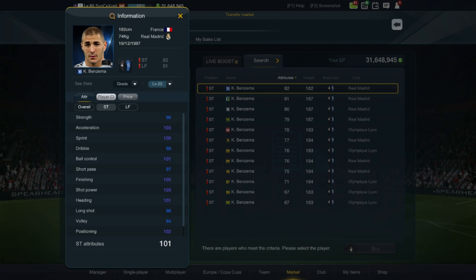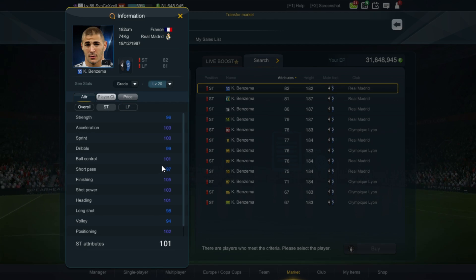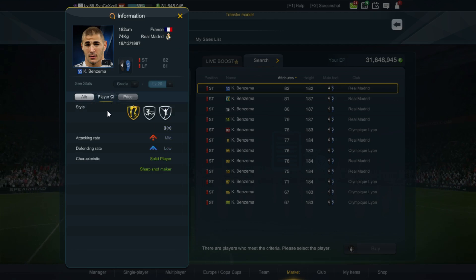Let's take a look at his stats first. Benzema is nothing to shout about — he's got pretty average stats overall. Average speed means he might have problems getting behind defenders. Finishing is at 105 at full level, which considering current player standards is not very high. Heading is 101, long shot and volley positioning is 102 — not very high either. Reactions are average, so stats-wise it is pretty average in my opinion.